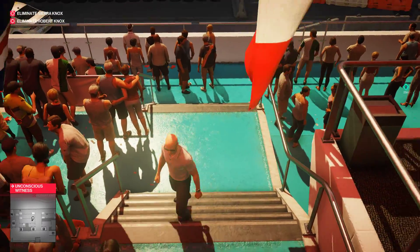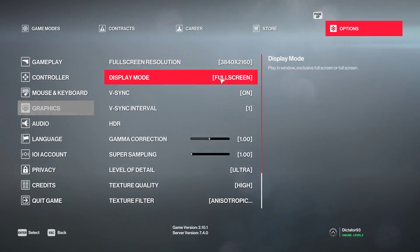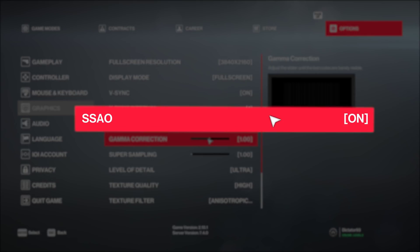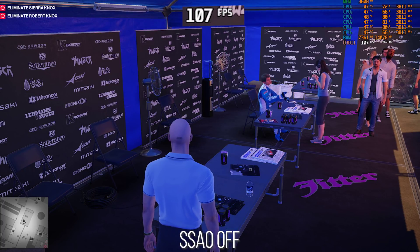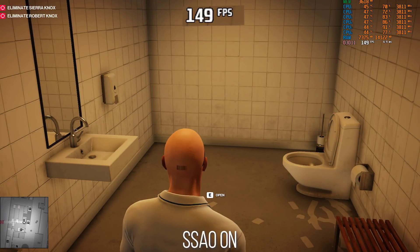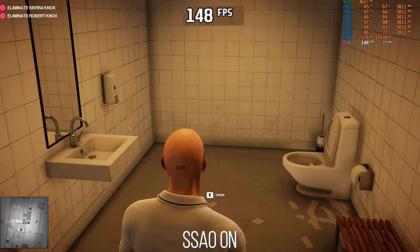The last meaningful graphical option is SSAO, but you do not have the ability to control its quality — it is just a simple toggle. In this scene, we see a healthy performance gain of 13% when going from on to off. With that being said, I cannot recommend turning it off at all, as the game's shading and shadowed regions suffer much without it, and the performance increase is not universal in every scene. Unsurprisingly, the Xbox One X has SSAO set to on.